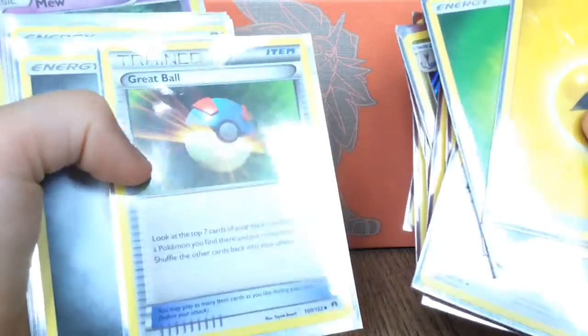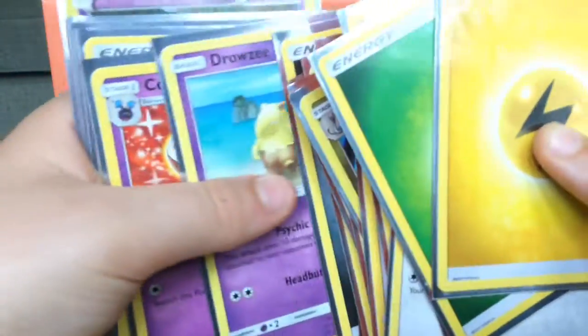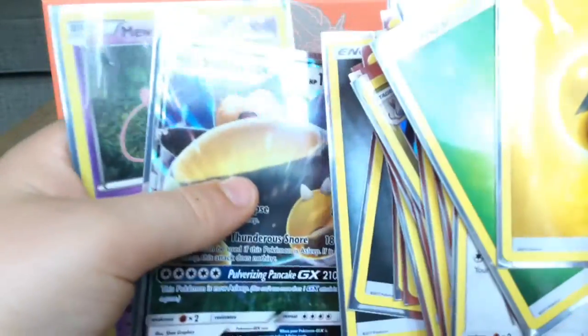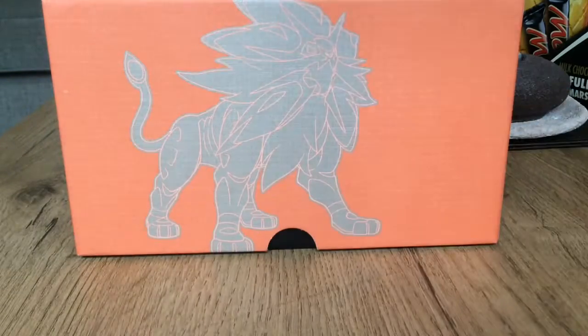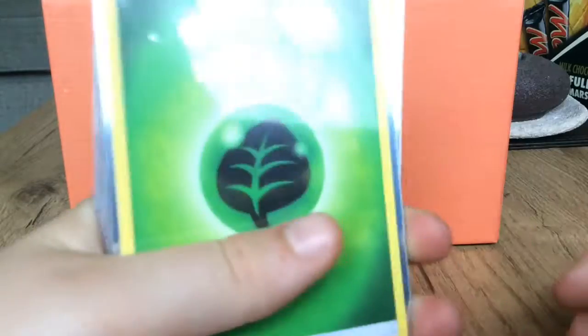Great Ball, Great Ball, trainer item, Metal energy, Drowzee, Cosmog, Metal energy, Metal energy, Snorlax GX, and Mew. So just gonna move those - these go into our pile, and then we're on to the next bit.